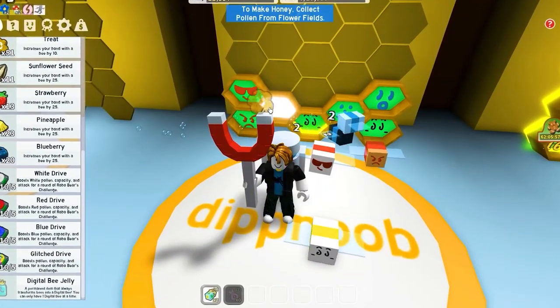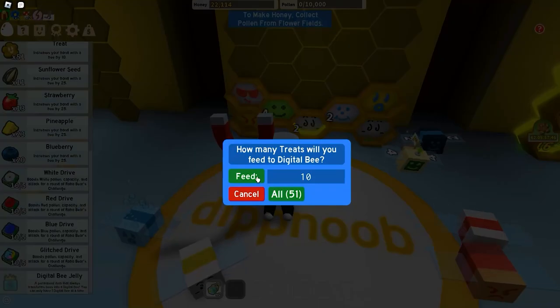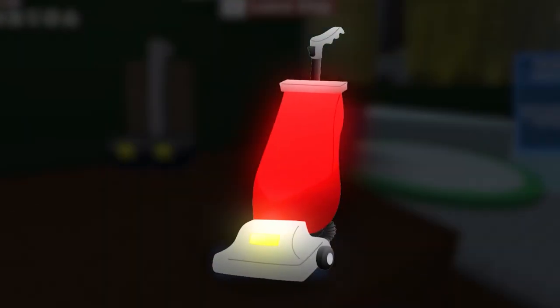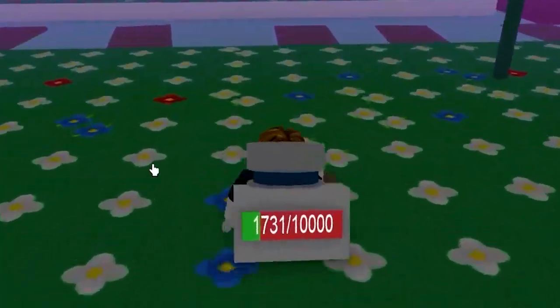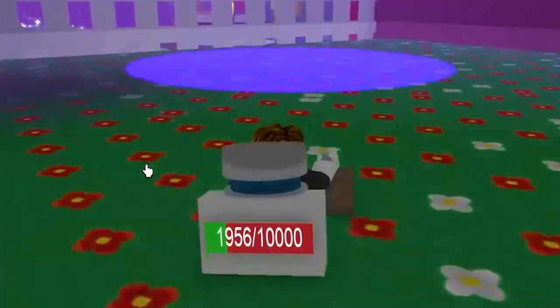We're back at our hive and we're going to upgrade some of our bees, like our Digital Bee. Wait, this doesn't even level up. Fine — let's just give it 10 treats and feed our other bees as well. Back at the shop, now we can afford the vacuum thing. Our next goal is to get 10 bees — right now we have seven. We did spawn the meteor — I didn't even expect that. The meteor is actually really good.